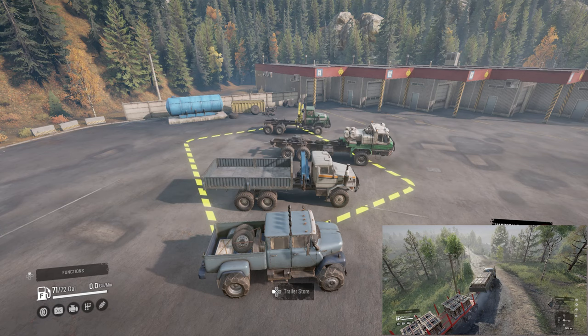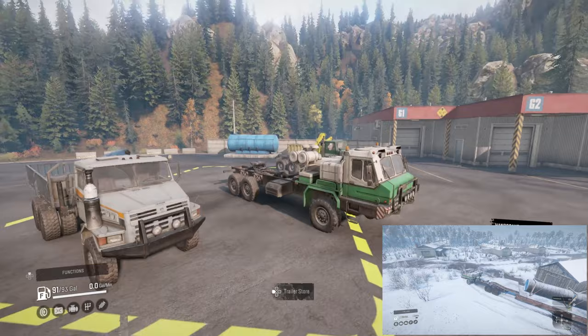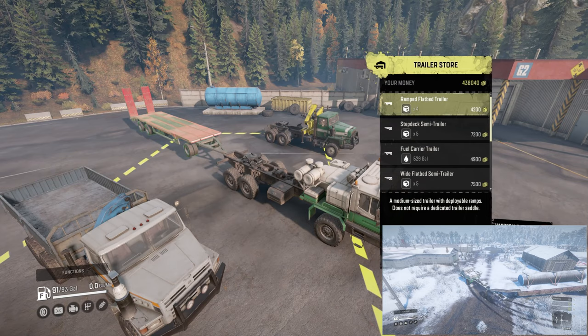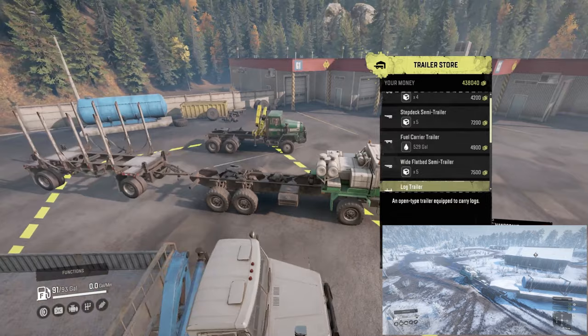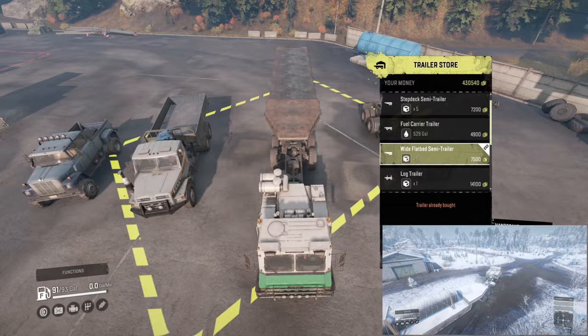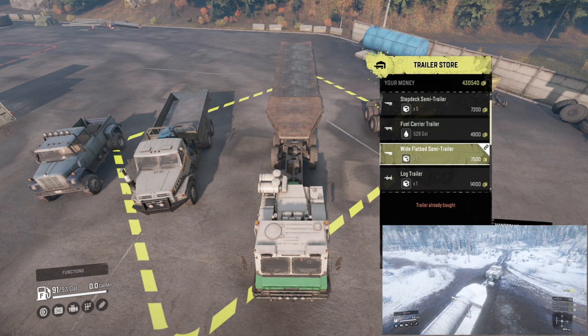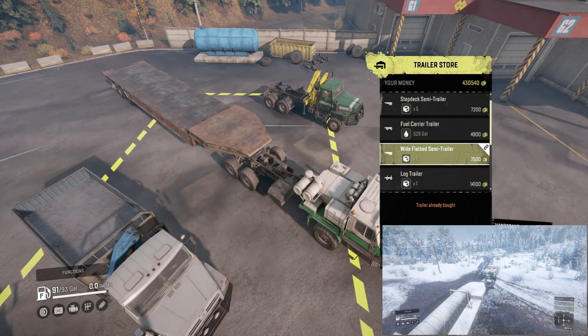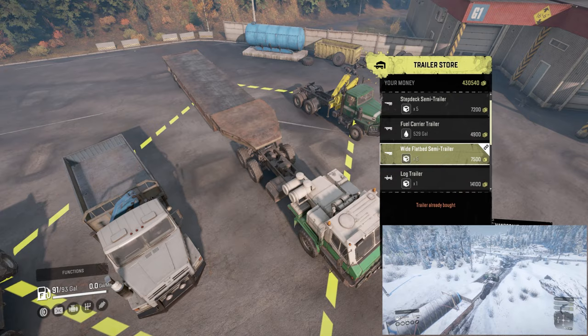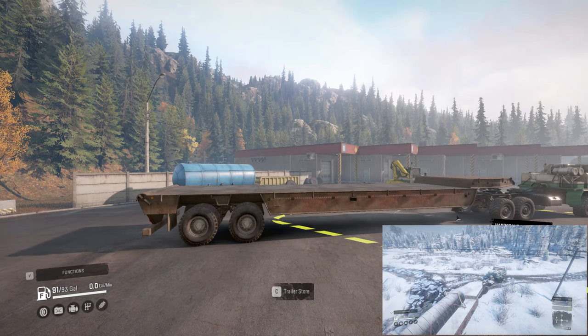Now we're going to move on and talk about the saddle trailers. I have the Dan 96320 sitting in front of me with the suspension in the raised position. First up is the wide bed semi trailer — this is one a lot of people like because it can carry five slots of cargo. A couple things I see wrong with it: it's wide, so getting through some of those tighter areas is going to pose issues. Some good things — there's not a lot to get snagged up on, and the outriggers are tucked up pretty well.